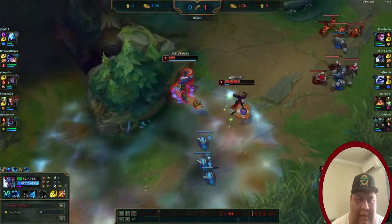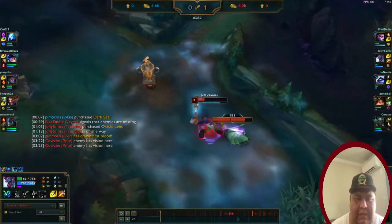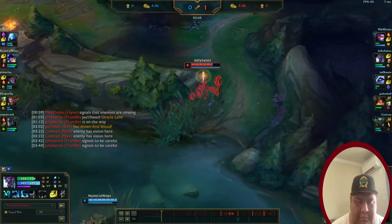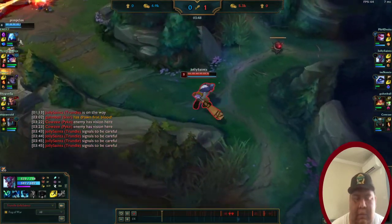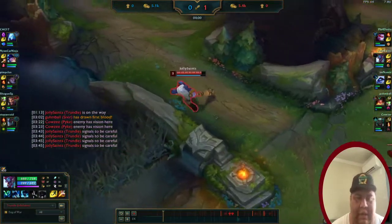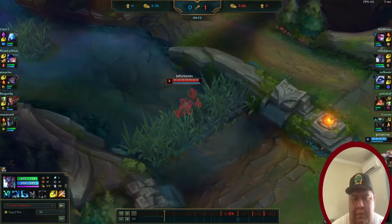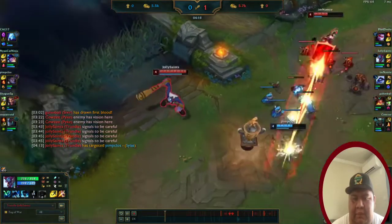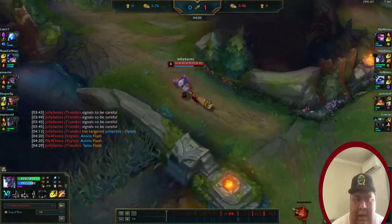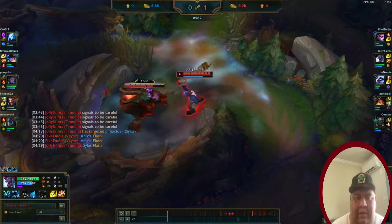Dream was getting aggressive so I wanted to keep him checked. If you use your E on Trundle, you can get rid of the scuttle's shield — the pillar is just so helpful for slowing or getting rid of that scuttle shield. We used our pillar and W and ended up getting Silas's flash, so we wanted to come back to him later.